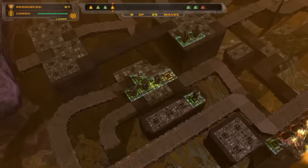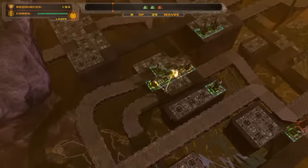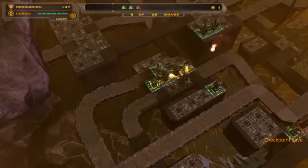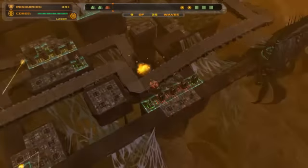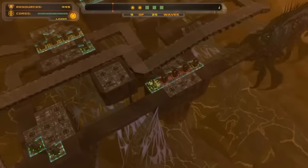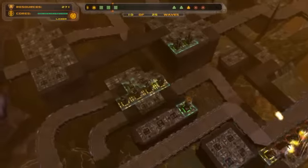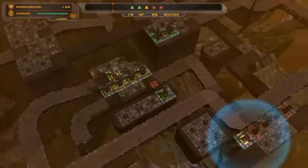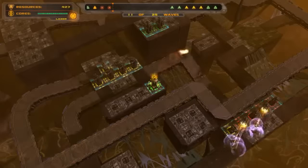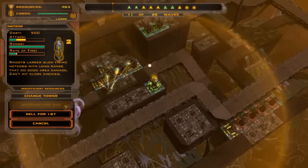Next thing I'm going to be doing is starting to upgrade these gun towers. Then I'm going to be upgrading that gun tower there, and then I'm going to be upgrading this temporal tower. Now I've got all red here except for the temporal tower. Then I'm going to be upgrading this temporal tower, and then I'm going to be upgrading this meteor tower once I get enough cash — should come soon-ish.